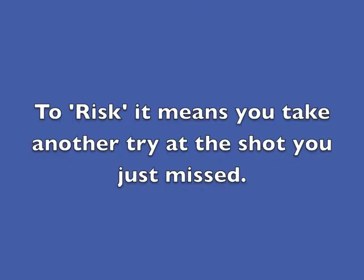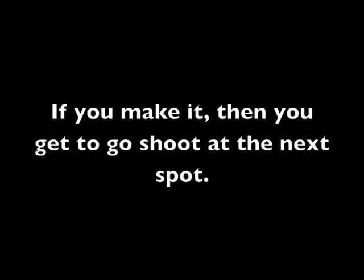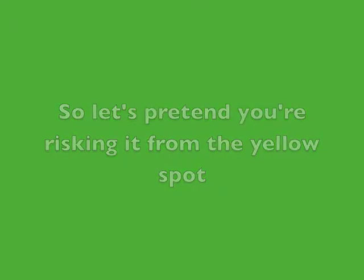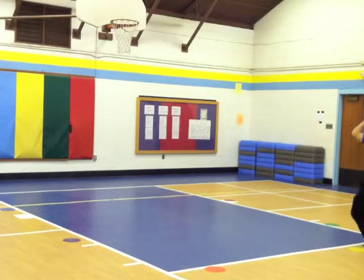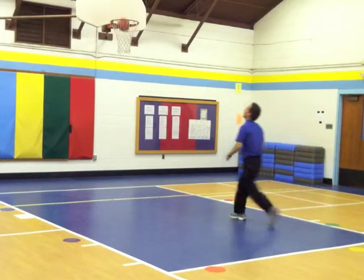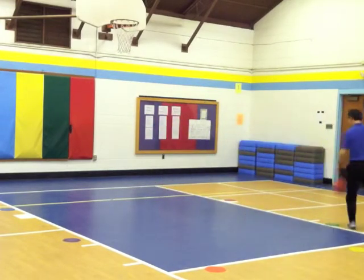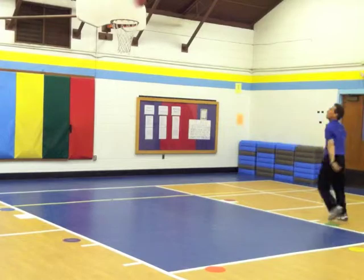Or you can risk it. To risk it means you take another try at the shot you just missed. If you make it, then you get to go shoot at the next spot. So let's pretend you're risking it from the yellow spot. You take a shot, you're risking it, and you make it. Well then, you get to keep going — you go to the next spot. There's the green one, and then you would go to the red.